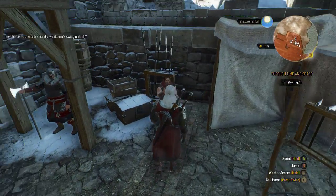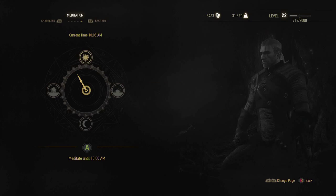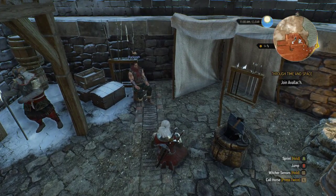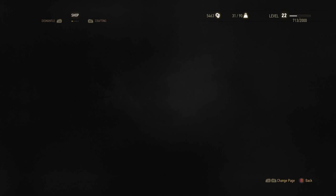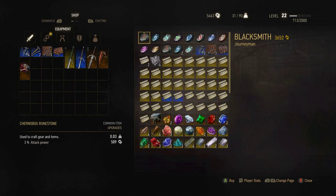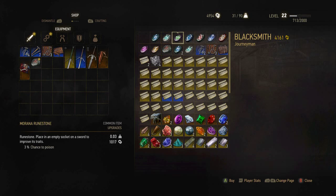You don't have what I'm looking for. I can't talk to him - why not? That's the blacksmith, right? Go ahead and meditate again. Come on - there we go. Let's see what you got. There we go - that's what I wanted to see. Attack power up, adrenaline point gain, sign intensity, chance to poison, chance to cause bleeding, chance to stun, chance to cause burning. I'm gonna pick up attack power, chance to poison, and chance to cause bleeding for now.